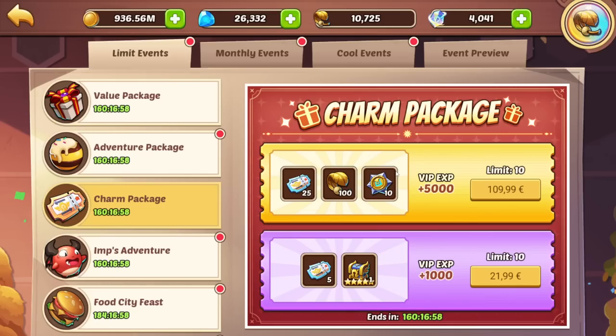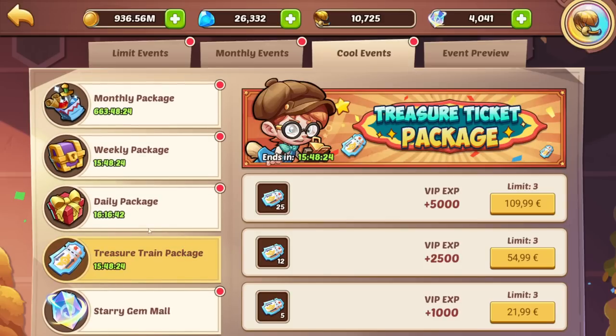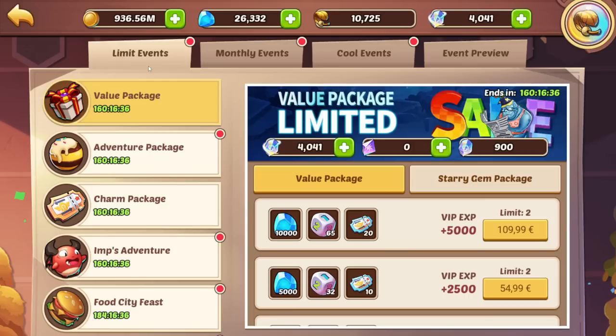If we click here we get to the special packages. They are quite nice — 100 euro or 100 USD a year, you get 10 cores, 100 glorious relics, and 25 treasure coupons. If we compare that to the treasure train packages at the same price, you get the 100 glorious relics and 10 cores on top, so not too bad.